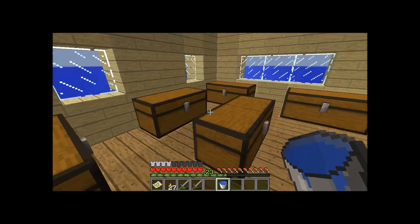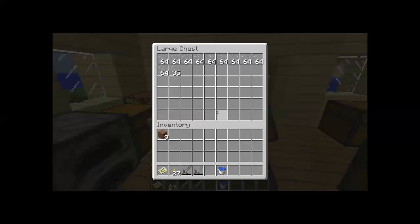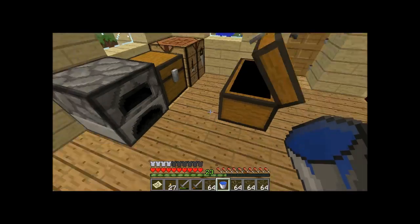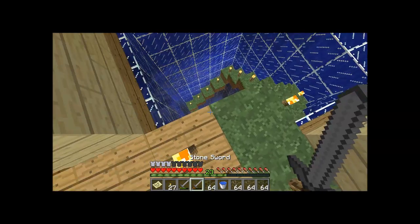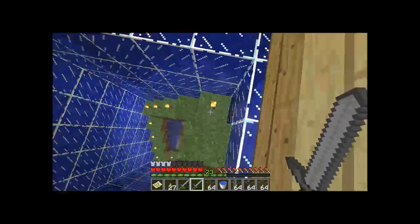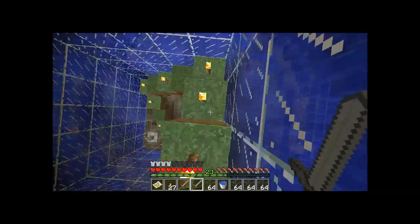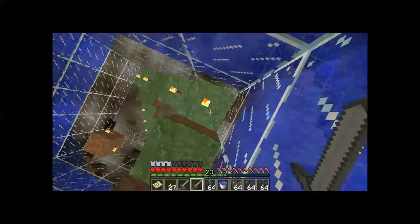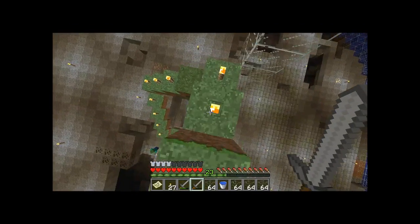I have a lot of cobblestone, so I'm going to think what we're going to do with that. Oh, there's glass! Let's take like 4 or 5 stacks, we can always get back here. See, the problem is I always fall down here and then I die. So what I'm going to do is fill it up with glass with one opening in the middle, so that if we fall down, we fall down the tube.